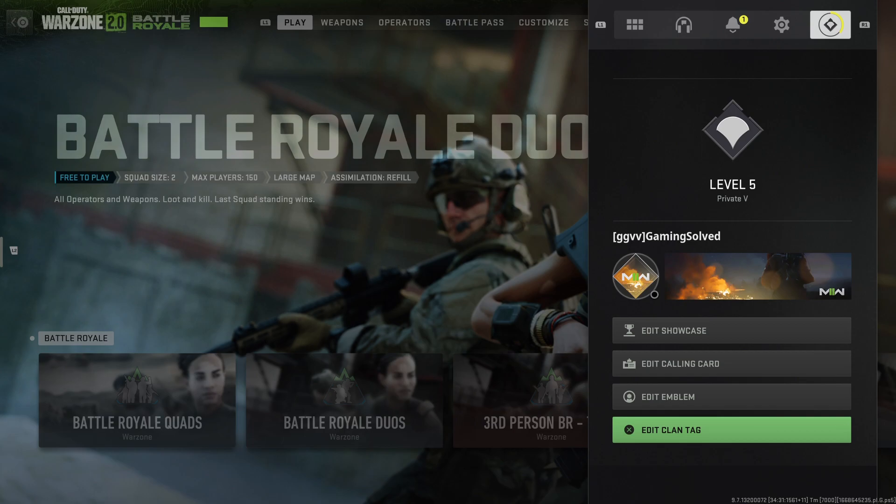So as you can see here, for example, let's change it to GG, press done, and as you can see my clan tag is changed. So that's pretty much it — if this helped you out, please press the like button and subscribe for more.